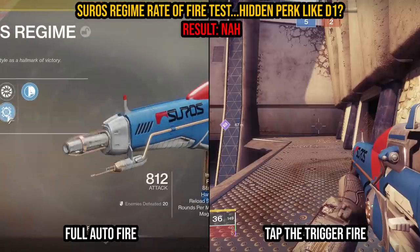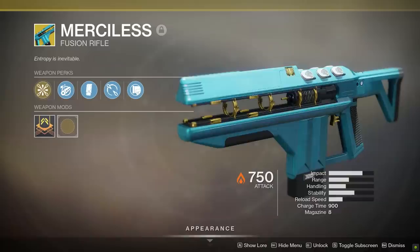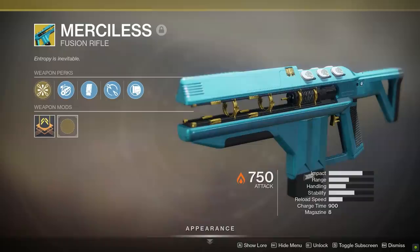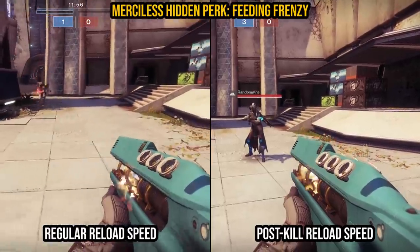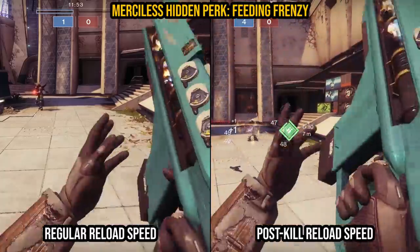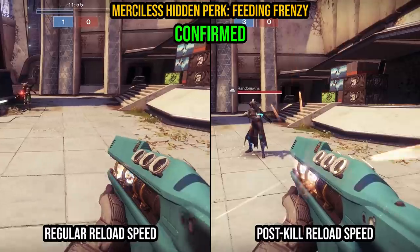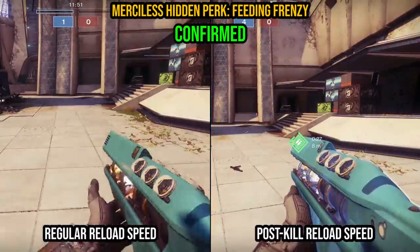How about more stuff that we can confirm, like the Merciless Fusion Rifle, which I'd heard on the grapevine secretly has the perk Feeding Frenzy — you get a kill with the gun and the reload speed goes way up. That's usually a perk only found on a select few weapons, but paydirt — Merciless absolutely has Feeding Frenzy as a hidden perk. And of course, not listed anywhere on the weapon.